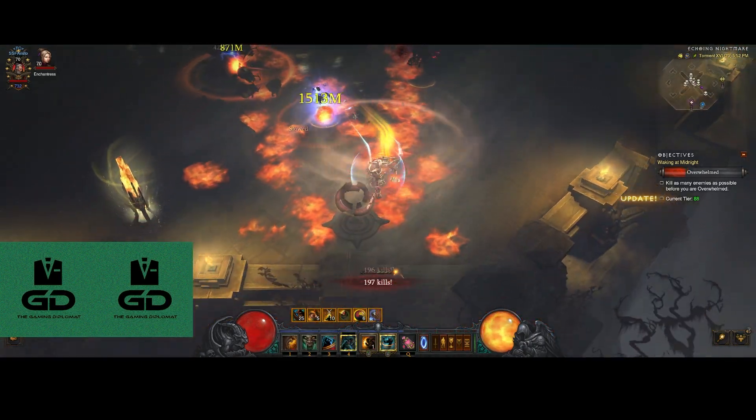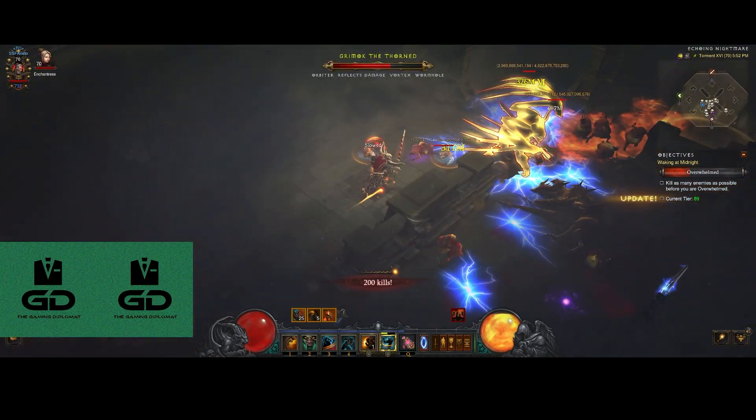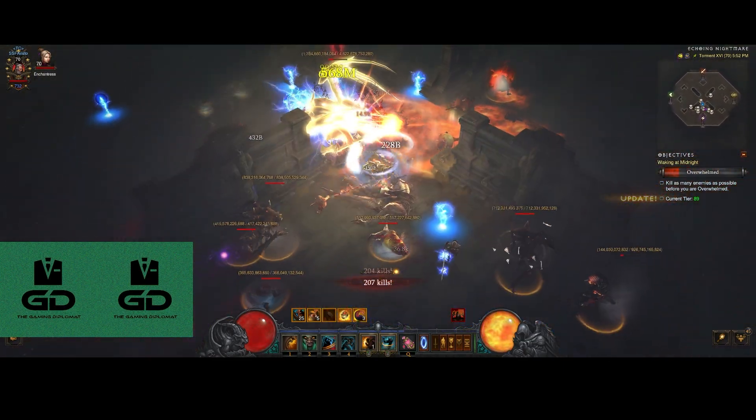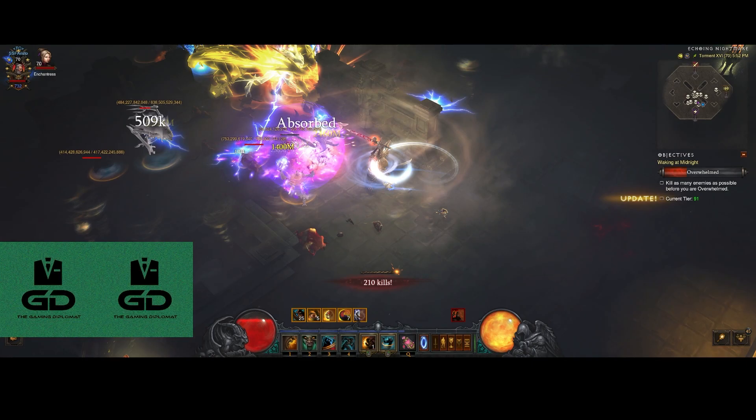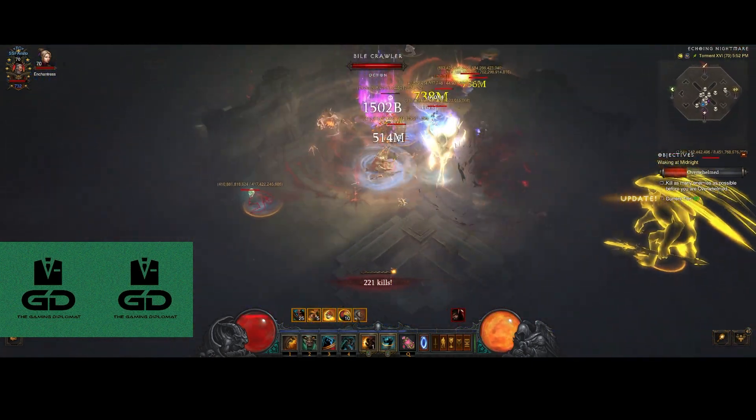I skipped a few seasons of D3, came back, and lo and behold, this mode exists where in just a few minutes I'll be able to get a 125 gem and use that to augment, which gives me 625 main stat.